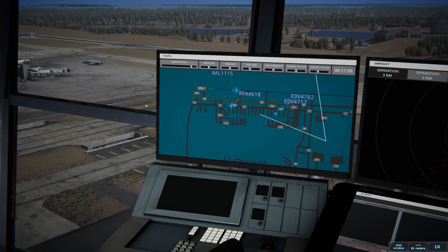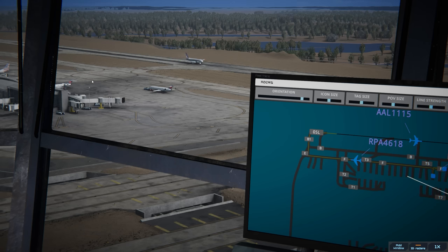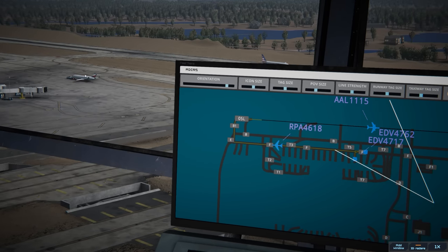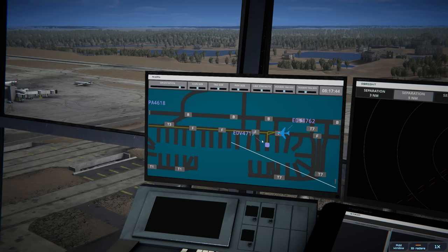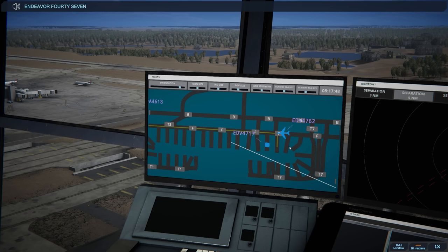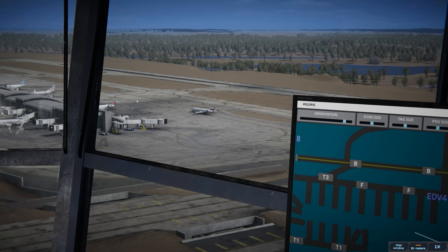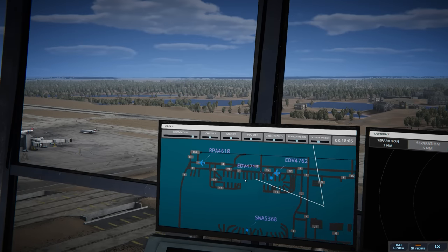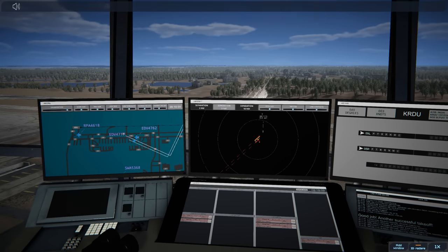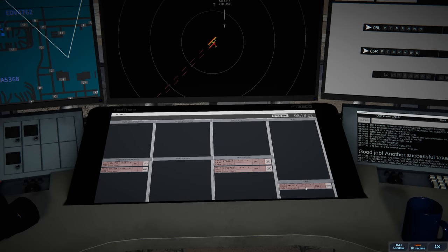Another Endeavor getting ready — Endeavor 4717 pushback approved, expect runway 05 left. There should be enough room for both of them. Endeavor 4762 ready to taxi: runway 05 left via Bravo. He's going to Foxtrot — I thought I could get them both out in time, no big deal. American 1115 contact departure, good morning. Brickyard 4618, winds 040 at three knots, runway 05 left cleared for takeoff. Easy enough — Brickyard is on the departure line.